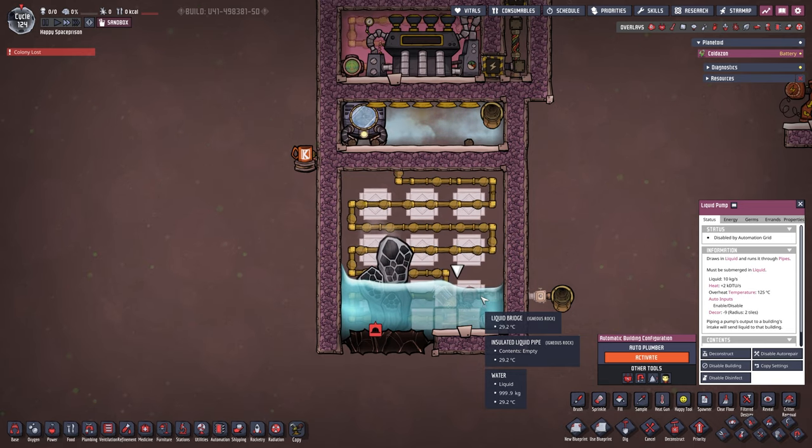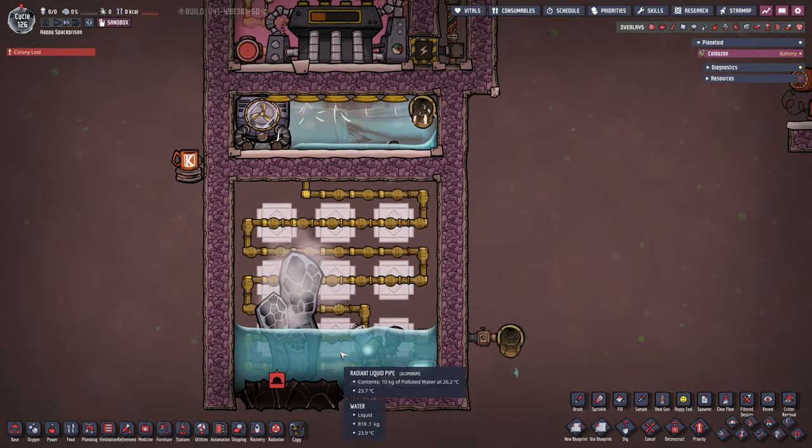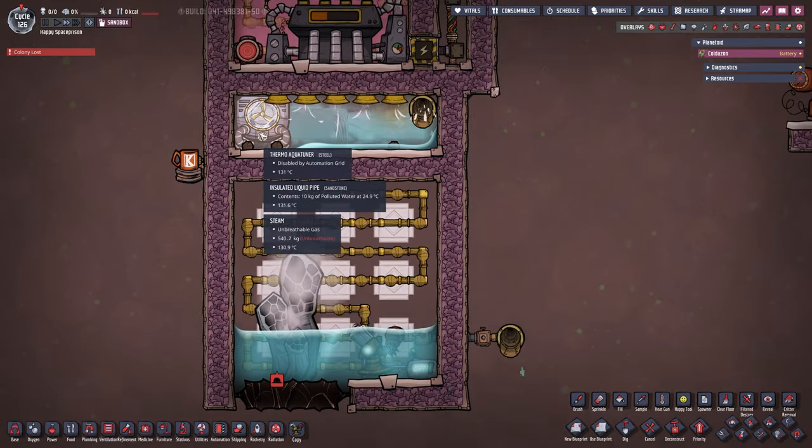We can see the water temperature is still going down — steam is nowhere near as potent as actual water coming out at 95 degrees. That's great, that's what it should look like. Let's give it a second... and here we have it — our pump just turned on. We're pumping water, and the thermo aqua tuner has stopped.